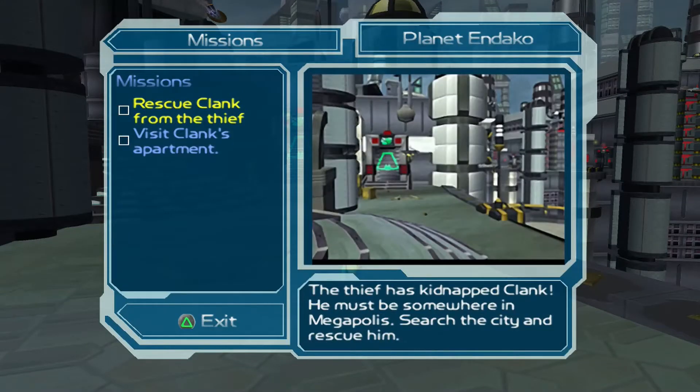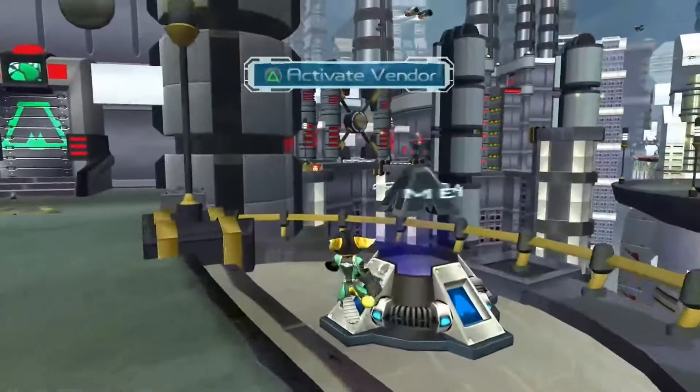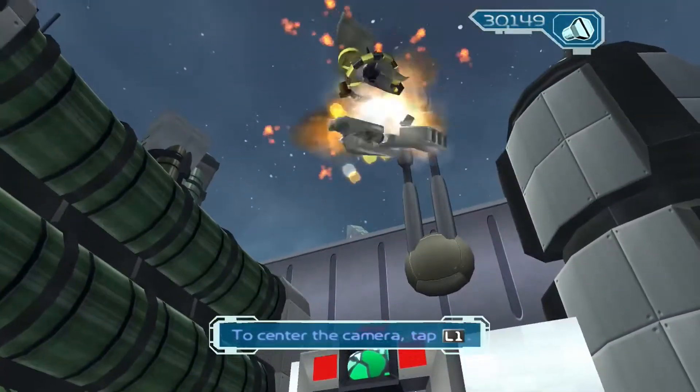Yeah that's Clank's apartment. This is 'Rescue Clank' — the thief has kidnapped Clank, he must be somewhere in Megopolis. Search the city and rescue him. Yeah, let's go rescue Clank. And I don't need to do anything yet — to center the camera tap L1.